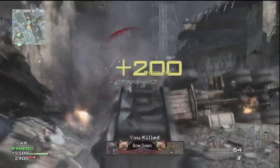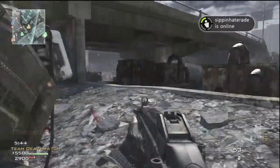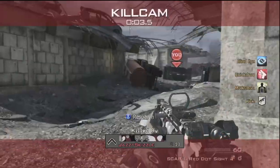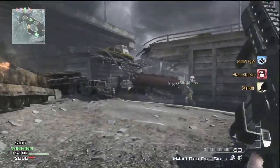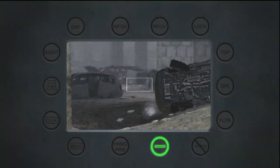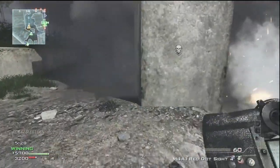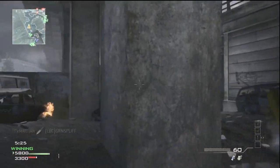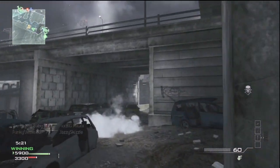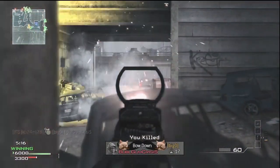My favorite Assault kill streak setup so far is Predator, Overwatch, and Strafe Run — or the Pave Low. The reason is: you get your Predator, get one or two kills, then you're a few away from your Overwatch helicopter. Once you call in your Overwatch helicopter, it follows you around and kills any enemies near you. Then a few more kills gets you to a 12-kill streak and you get your Pave Low — and the Pave Low goes to work in this game. It's amazing.